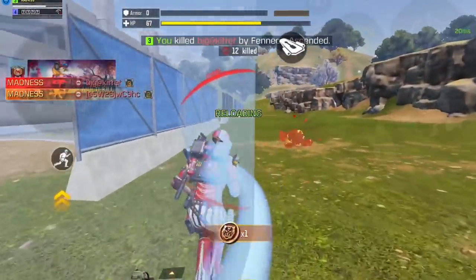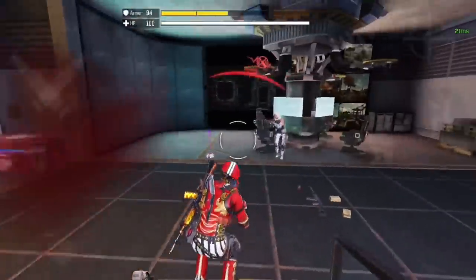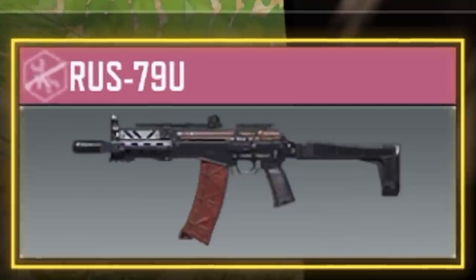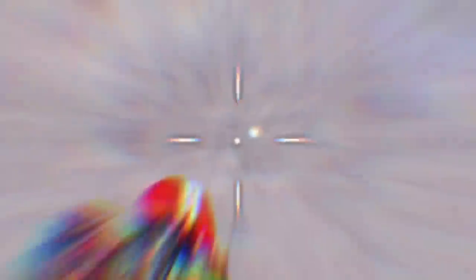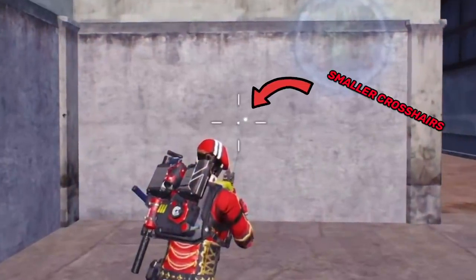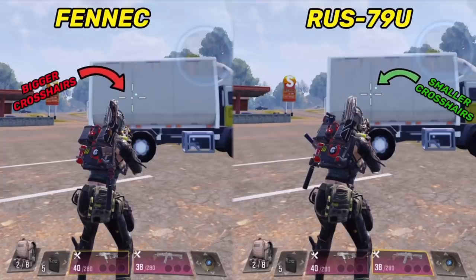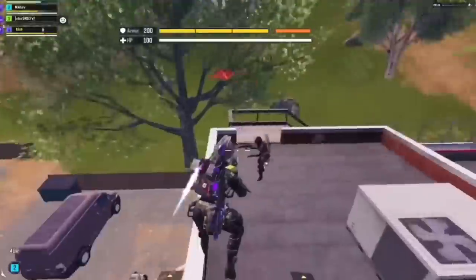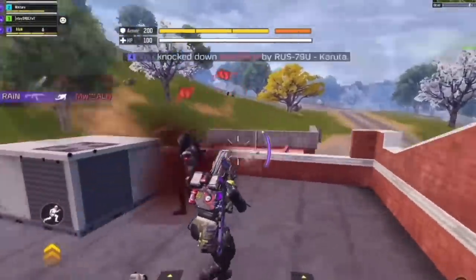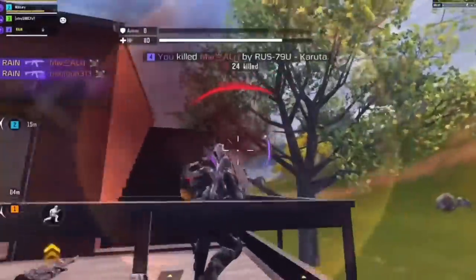Next, choosing the right gun, because not all guns are good for hipfire. The best ones are the SMGs, but again not all of them are good. So the question is how do you know which gun has good hipfire accuracy? You can tell by the size of the crosshairs — smaller crosshairs means better accuracy. For example, we have the Fennec on the left and the RUS on the right, and you can see that the RUS has much smaller crosshairs, which means it has better hipfire accuracy than the Fennec. My advice if you're new to hipfire and want to master it is to use the RUS to practice, because not only does it have good hipfire accuracy but it's also very easy to control, as it has less recoil compared to other SMGs like the Fennec.